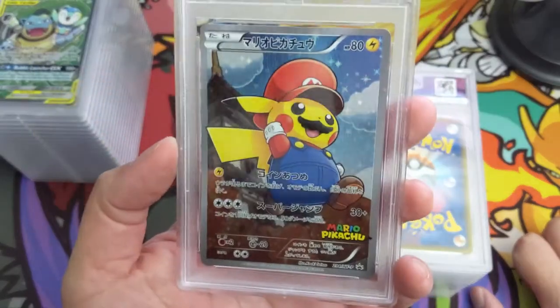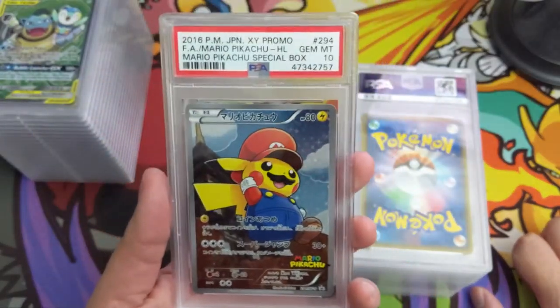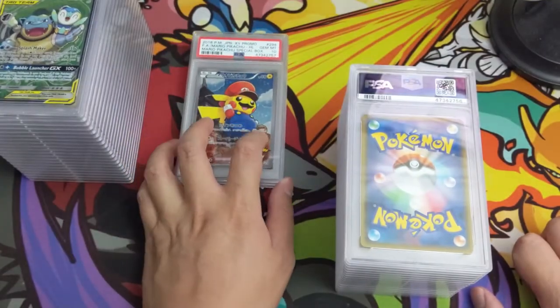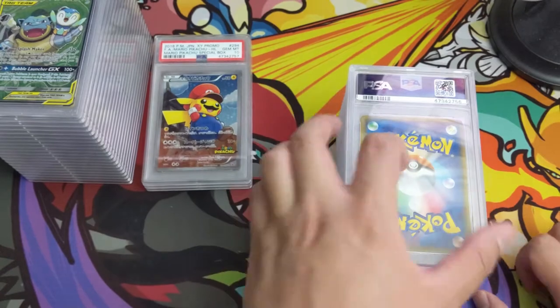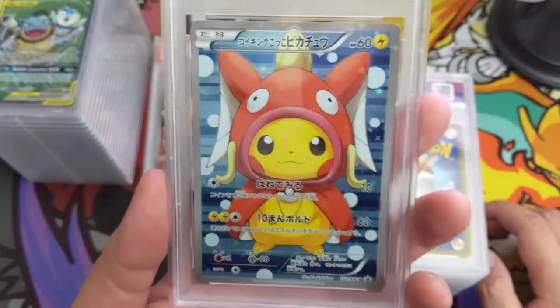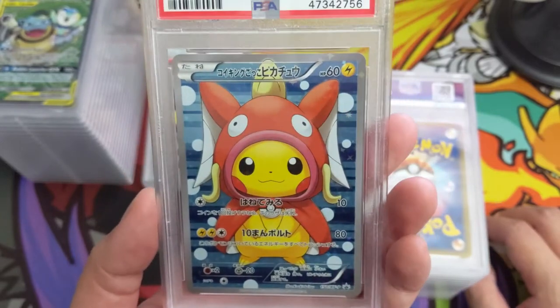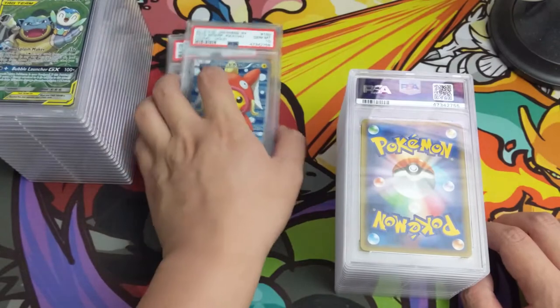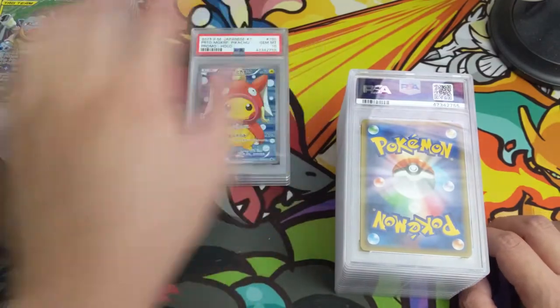There he is — Mario PSA 10! Yes! We have a couple of these now. That's my favorite Japanese promo, although there are so many good ones. I love all the poncho ones. Mario definitely takes the cake. Magic card poncho, PSA 10.